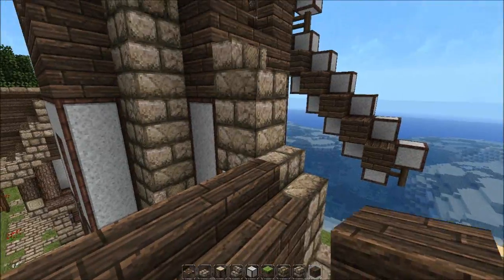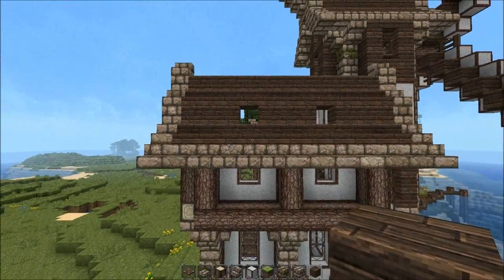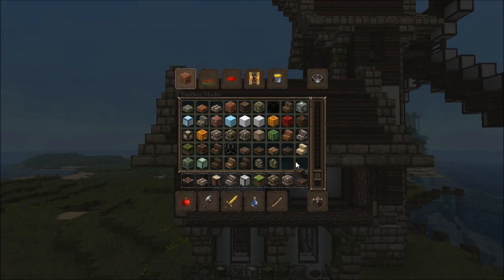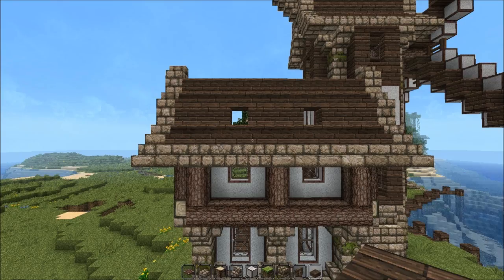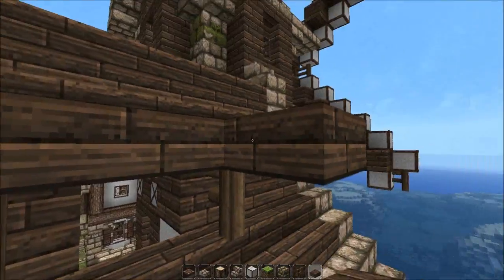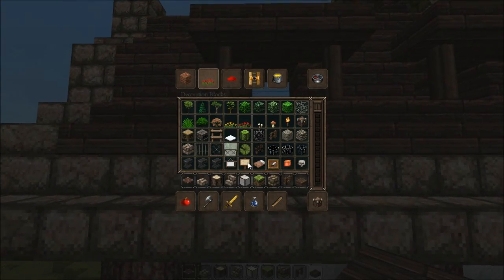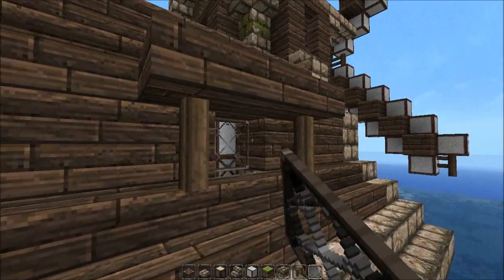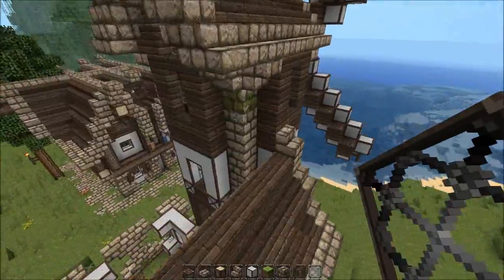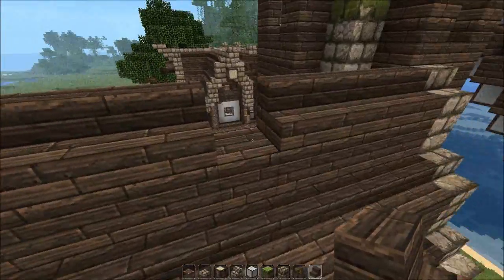That's pretty convenient — small changes like that make a whole difference. Now we can build like bosses, super fast and super pro. I'm not sure I'll keep those windows there but for now it's all about letting some natural sunlight in. Details are more important. Oh, this looks so damn pretty.